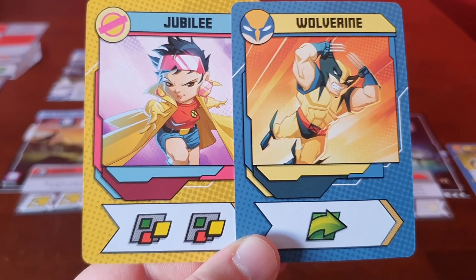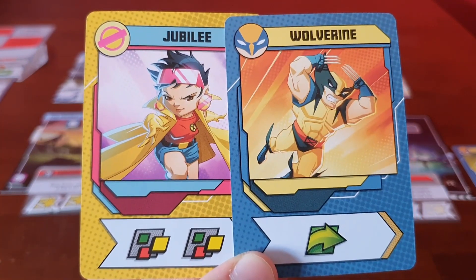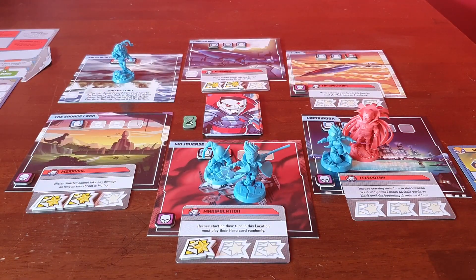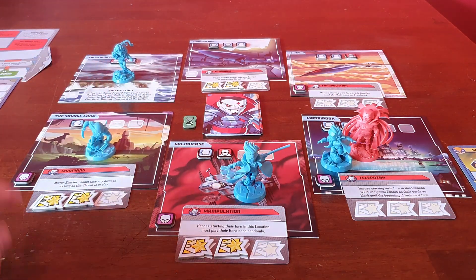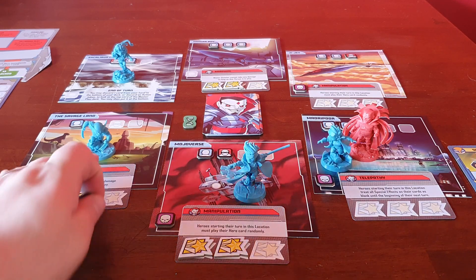Wolverine gets a move drawn at random. We've got those two wilds — I think if we use one here for the heroic, then move, and then clear that threat with the other heroic action, that should do us.